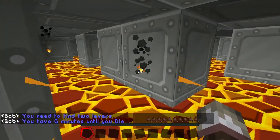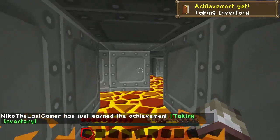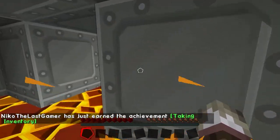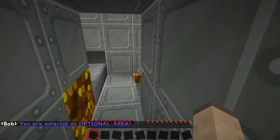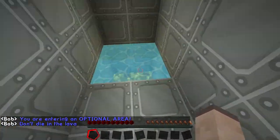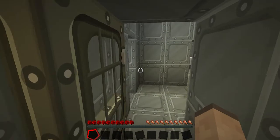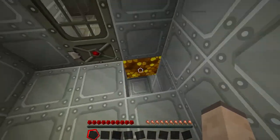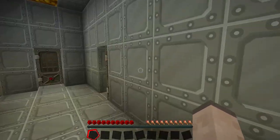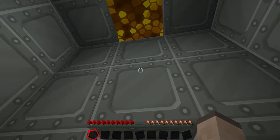You need to find two levers. You have six minutes until you die. I know — I'm in lava. That's great — I gotta find two levers. I thought I had to find two levers, I found a lever! I found an optional area. I still haven't found a single lever — I'm in this lava thing. I'm looking around. I'm in like... iron?